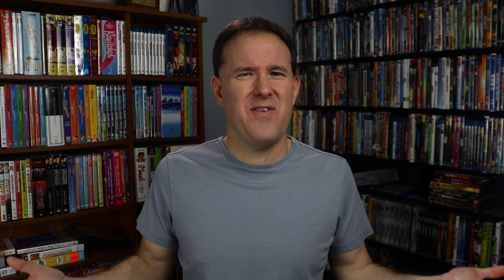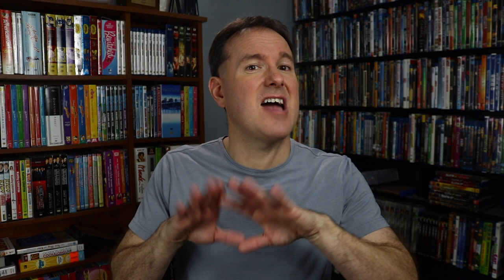That's all his allies. Now let's move on to his items. He only has one item, but two copies: Five Dozen Eggs. This item costs four power to play and gets attached to any ally to give them plus two strength. What kind of card is that? Who would spend four power to give an ally plus two strength? This has got to be not only the worst card in Gaston's deck, but maybe the worst card in the entire Villainous game.